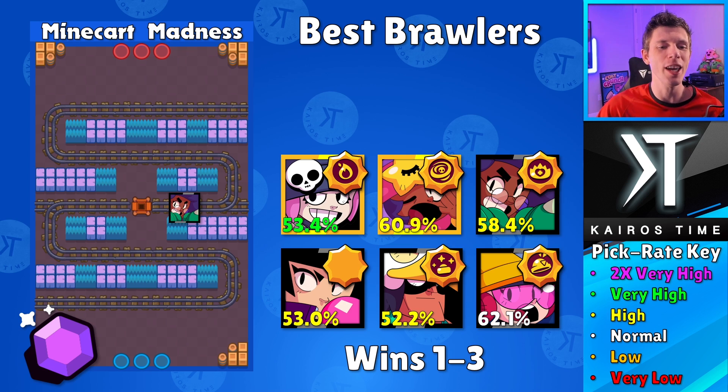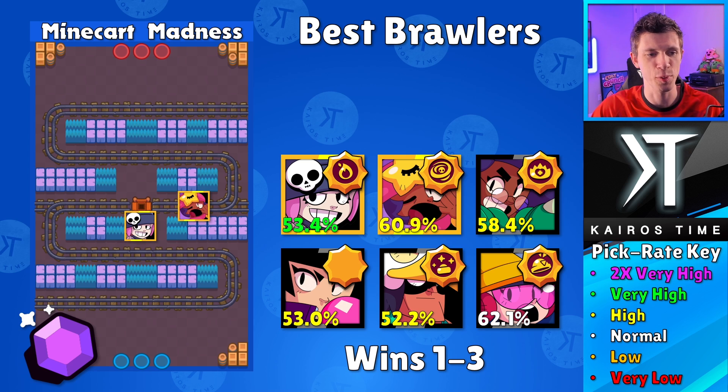The second brawler I would highly recommend is Penny — 53.4% win rate with a very high pick rate. I would definitely recommend going with the Balls of Fire star power. Penny can be played as a mid brawler where you can have full access right down the lane and charge up your super. People tend to bunch up a lot on this map. The trick with Penny is you want to place your turret right over in this exact tile or possibly over in this bush here, depending on whether you have control of this area. If the enemy team does not have a thrower, that's going to make it so easy for you guys to grab that win.